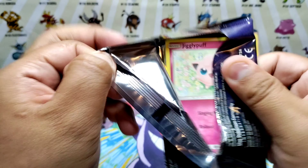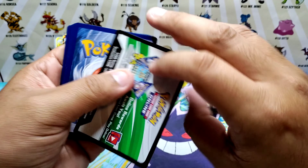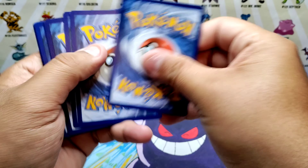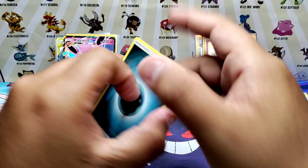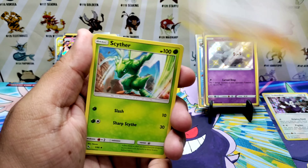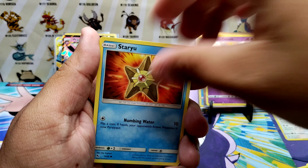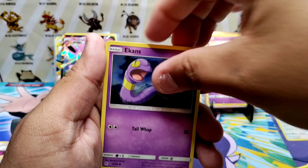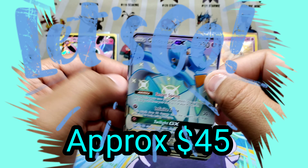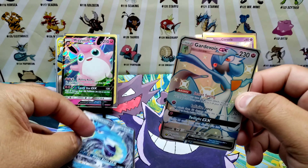Let's see the last Hidden Fates pack and go over the scores. Last code card. Four. Dark energy — Metapod, Pokemon Center Lady, Scyther, Jigglypuff, Koffing, Staryu, Ekans, Caterpie — oh, Carnivine GX and a Gyarados! We end it with a double banger! That's awesome!